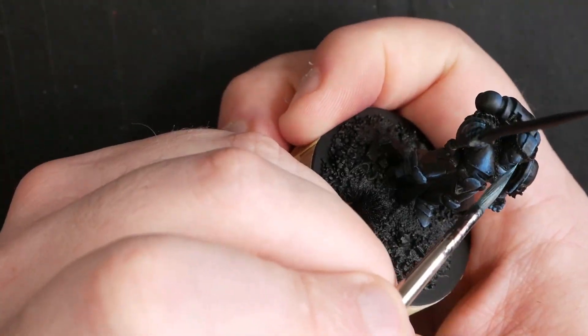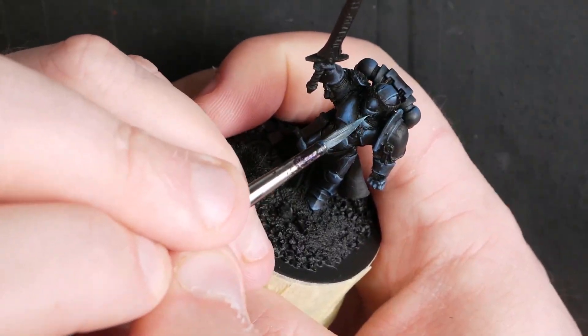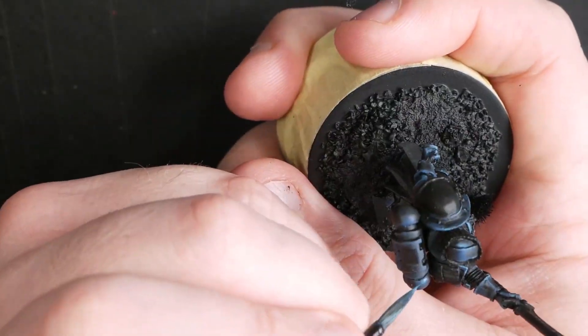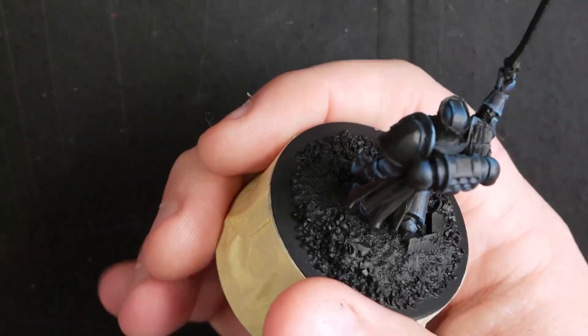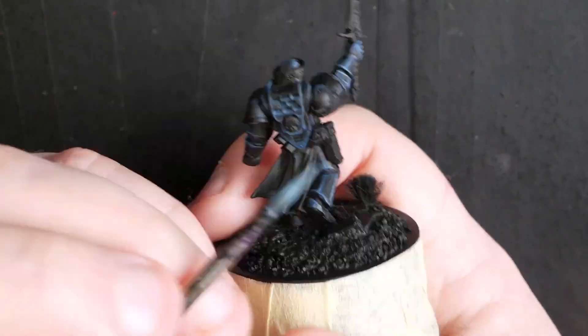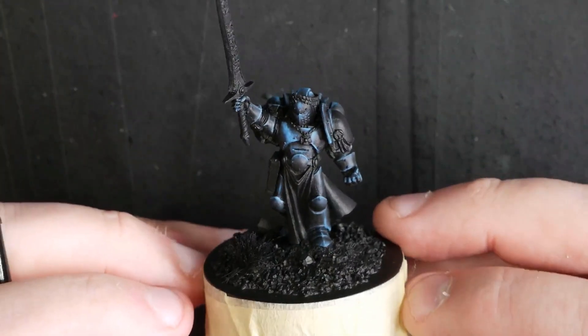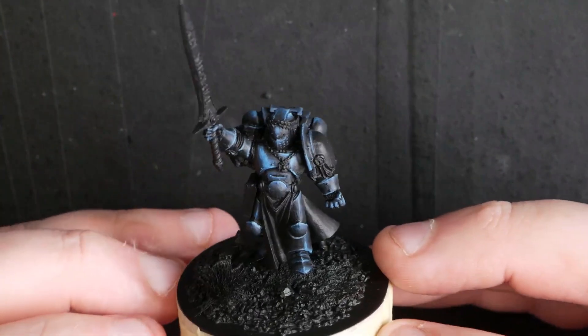You can see now that I'm glazing into those highlights — the paint on my brush is much thinner and I'm just pushing some glaze towards those highlights, then switching back to edge highlighting again. That's kind of the process: switching between edge highlighting and pushing glazes towards them, and you'll end up with something like that.